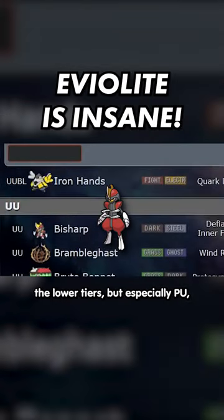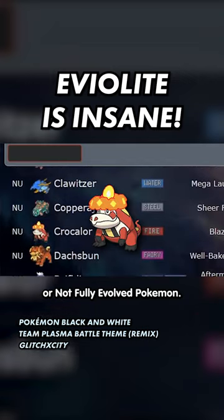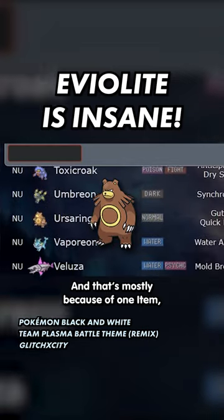In Pokémon Scarlet and Violet, the lower tiers, but especially PU, are full of NFE or not fully evolved Pokémon. And that's mostly because of one item: the Eviolite.